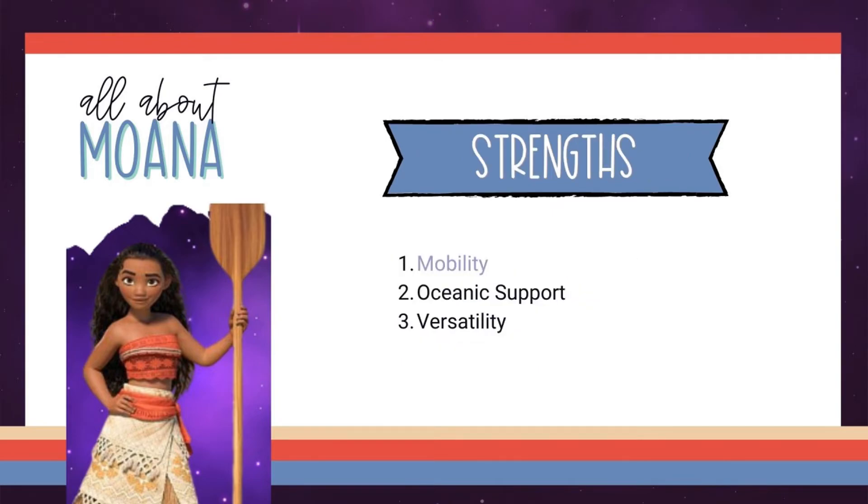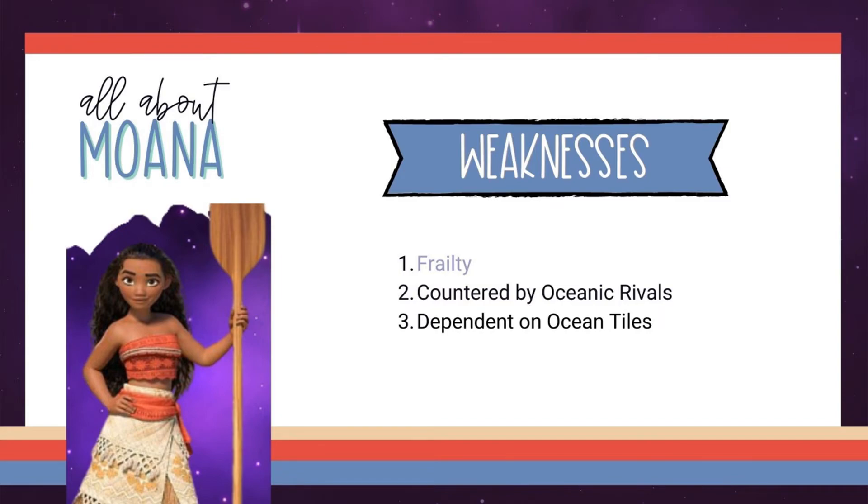Her strengths lie in her mobility — she can explore the board and move quickly. She can provide support to each of her oceanic allies, and she can heal, gain VP, hit hard, and do multiple things in the same turn. As for her weaknesses, she has low health given her five VP with few defensive options outside of movement. Going up against one or two oceanic rivals can shut down her tile plans. And she's fully dependent on her oceanic tiles — just like Mickey, she lives and dies by her mechanic.